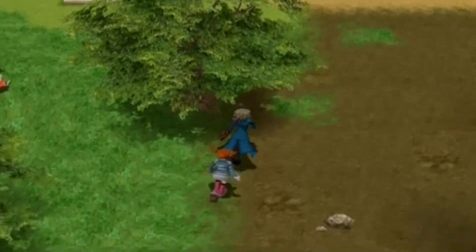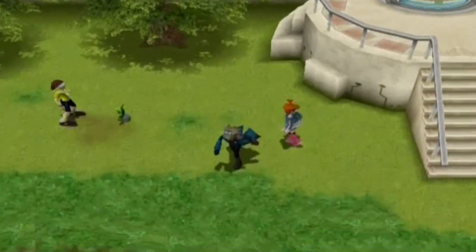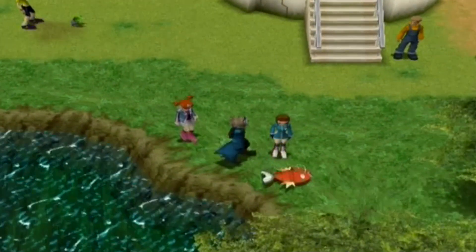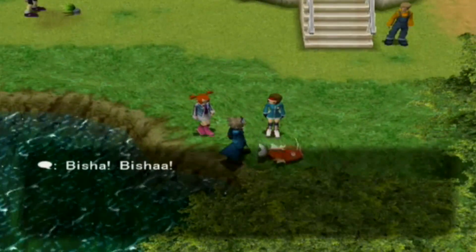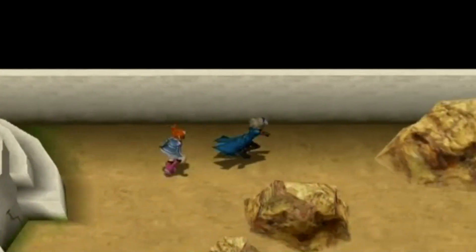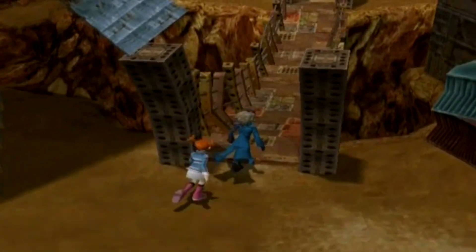After you beat the four trainers from visiting the first time, you can explore the training grounds — it's a really pretty area. On a very dark note, there's a lady here watching her Magikarp suffer using Splash. On that note, let's talk about one last thing you can do: if you need more off-screen training, after saving Pyrite Town from Mirror B, you can participate in new Pyrite Coliseum matches.